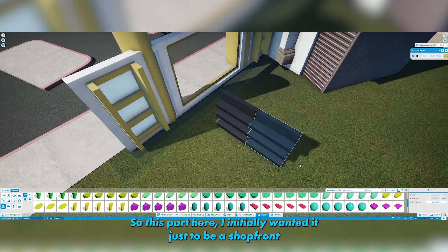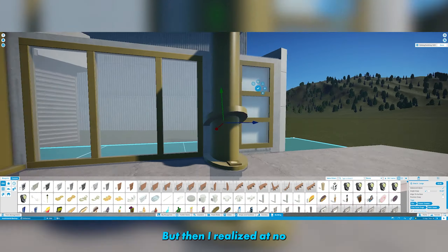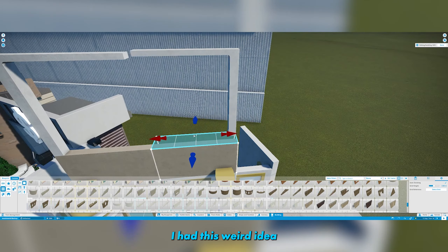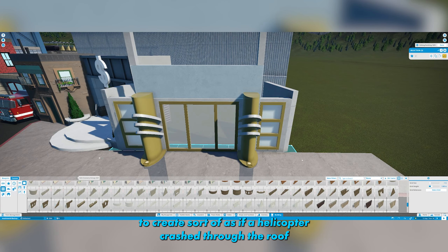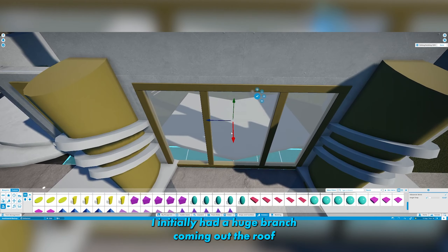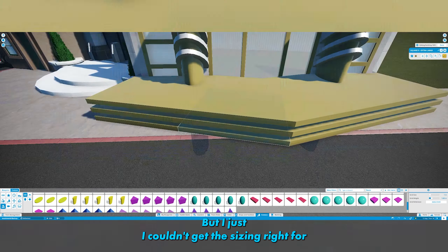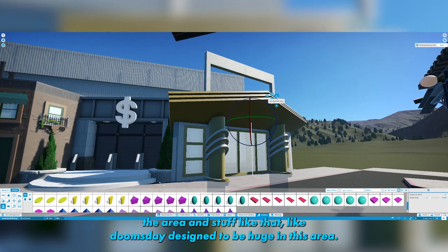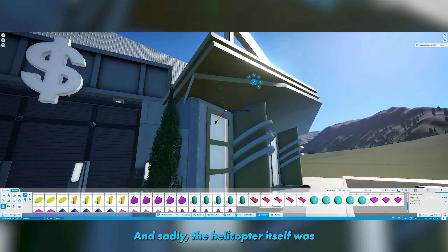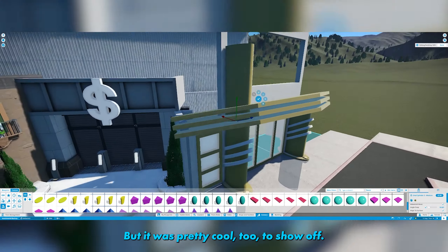I initially wanted this part to just be a shop front that you look at from outside, since you can't access the front door. But then I realized people would actually walk through the front door, so I deleted that. Then I had this idea to create a scene as if a helicopter had crashed through the roof and Poison Ivy brought it down. I initially had a huge branch coming out the roof holding a helicopter in midair, but I couldn't get the sizing right — Doomsday is designed to be huge in this area and I didn't want anything taking away from that. The helicopter itself was huge up in the air and it was pretty cool.